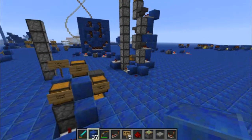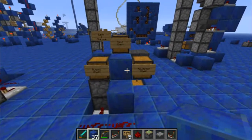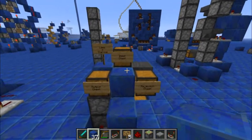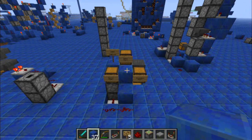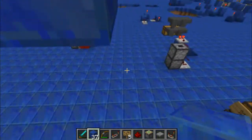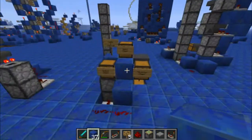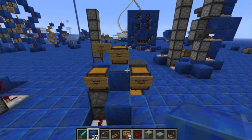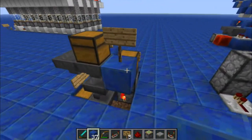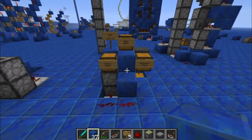Welcome back everyone to yet another redstone video. This one is on a device I made a while ago and forgot about — it is a basic automated shop. We're playing in the 24b snapshot, as you can tell by the horrendous-looking wipers. I've got my little shop here and it's a very nice compact design. It took me a while to get it this compact but I'm pretty happy with it.